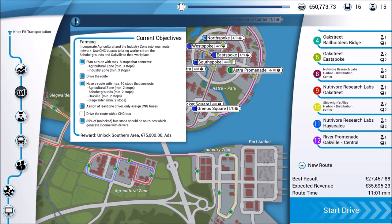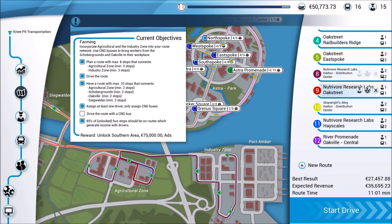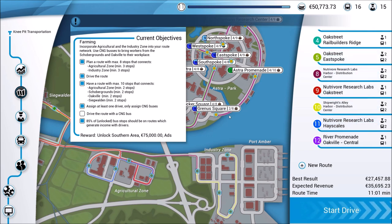Coming back into our objectives — I've actually completed two of these since we were last together, not really intentionally but as part of testing. The 85% of bus stops on routes objective was just a matter of time. What I had been doing was trying to get more efficiency out of the areas we had already unlocked, like the business park. I started adding more and more routes, and as I continued to earn money we made even more each run, so the number of buses and routes really started to feed off of itself exponentially.